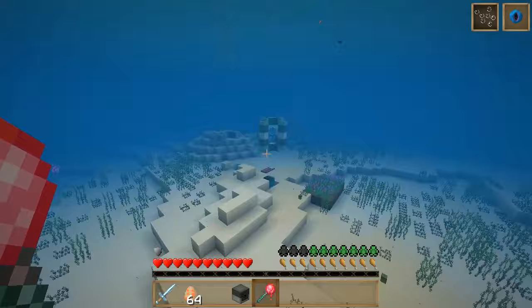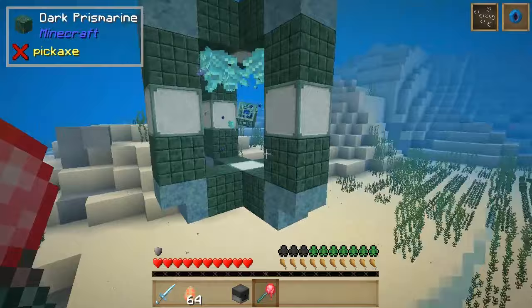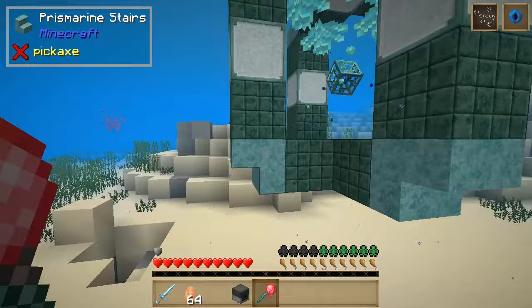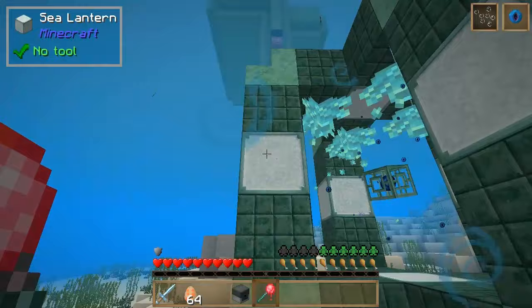Another cool thing we can do — if we look over here, normally the conduit will require dark prismarine, sea lanterns, and regular prismarine blocks. But what this mod allows you to do is put stairs and slabs of prismarine in place of the normal blocks. You can see here's the prismarine coral as well, which can actually also be part of the actual construction of the box.